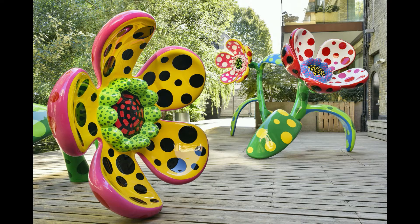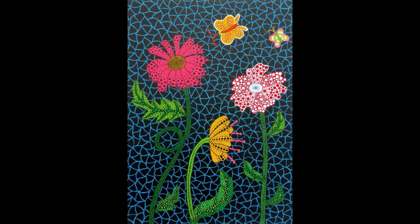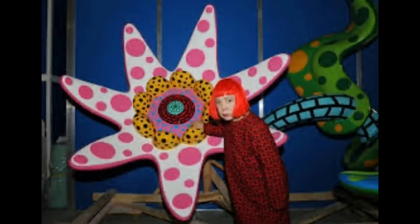Yayoi Kusama's giant flower sculptures are very bold with their bright colors, patterns, and high gloss surfaces. The flowers in her work symbolize opposites: life and death, feminine and masculine, organic and temporary — fragile flowers sculpted out of hard and enduring materials.